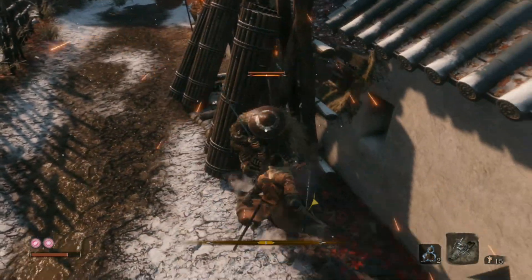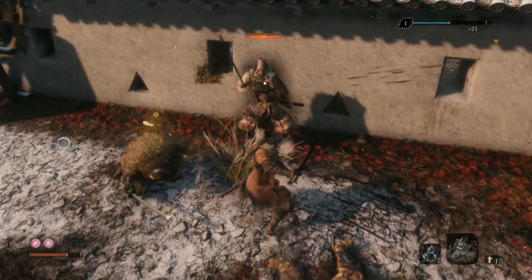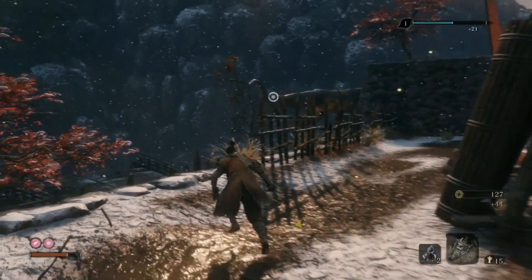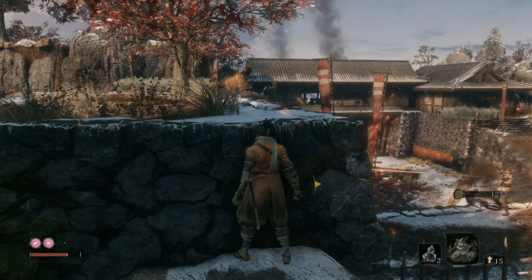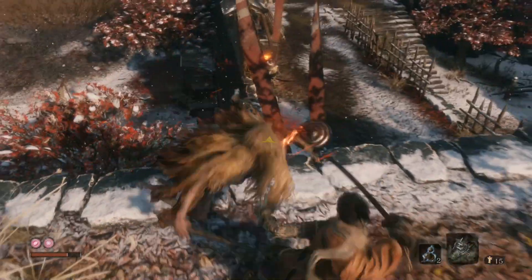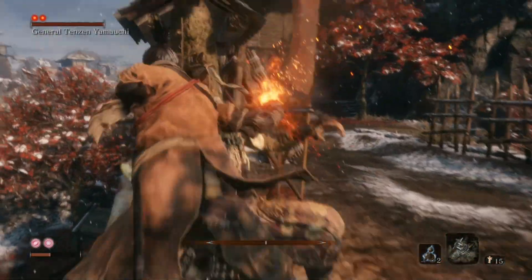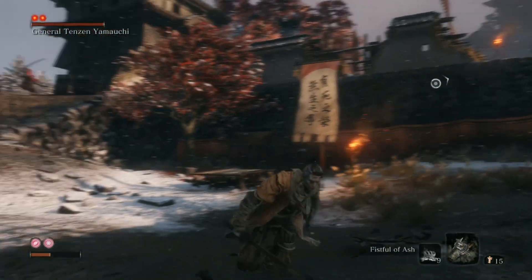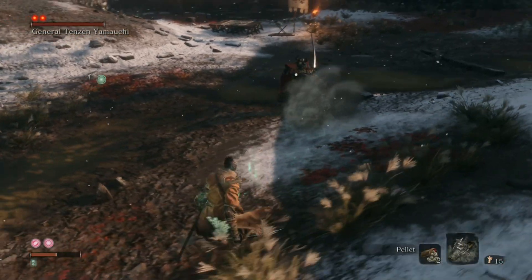I honestly still suck at fighting these basic enemies. Got lucky there. Who's behind me? Just a normal guy. Let's absorb all this and try to find a place to hide. The boss found us, but we've taken everyone else out so we're not in too horrible a shape here. Eat a pellet - maybe we can fistful of ash this guy. That did not work.